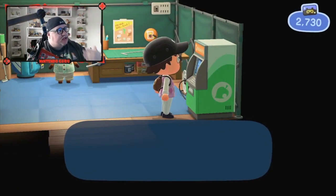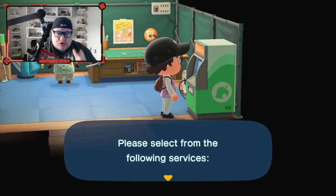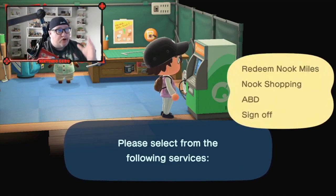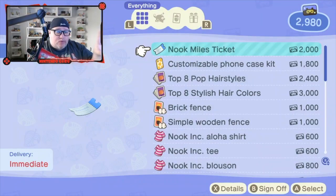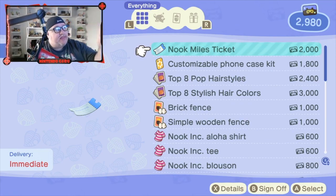The Nook Stop essentially does a couple of things. Starting with the first: Nook Miles — how exactly do they work and what do you get? You can redeem Nook Miles, and here's your redemption list right here. The Nook Miles ticket costs 2,000 Nook Miles. This gets you over to the island tours. You buy this ticket, then take it down to the Dodo Birds, and fly off to an island.